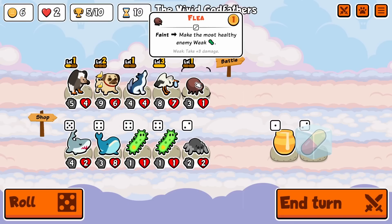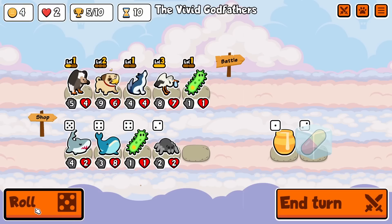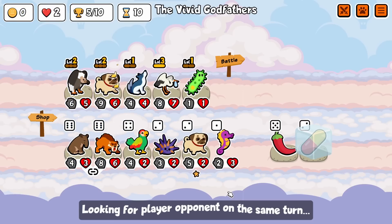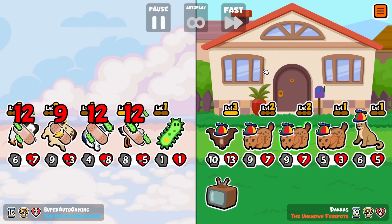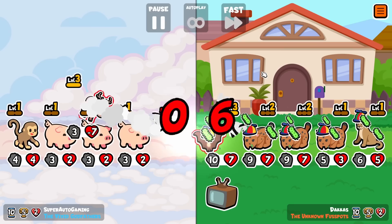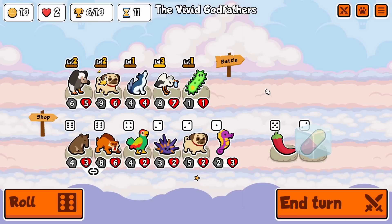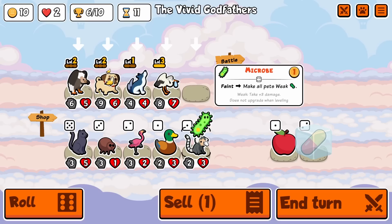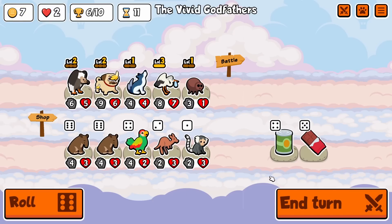Microbe is probably gonna be better for us. Maybe I should have gotten rid of the pill — I need just mushroom. Wait, I think we still have a chance here. Oh my god — get decimated! That was amazing. Okay, maybe I don't want microbe, maybe we're gonna switch that back again. I think I was a little overzealous.